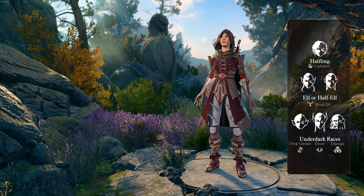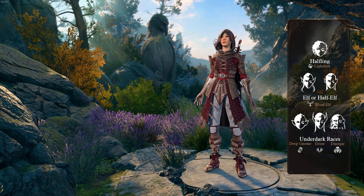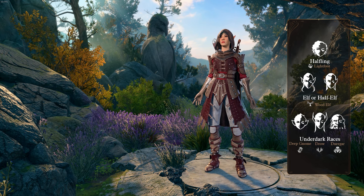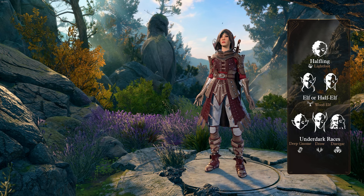Starting with our short races, both Lightfoot Halfling and Deep Gnome grant us advantage on stealth checks, which can be useful for maintaining stealth or invis in combat. Halflings additionally get access to their Halfling Luck passive, giving us a way to avoid rolling ones in and out of combat.